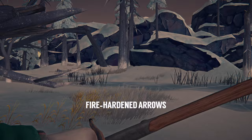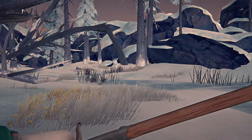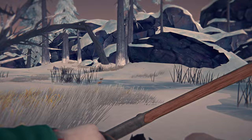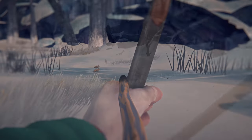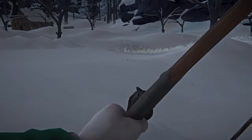Fire-hardened arrows are a new item you can craft at any fire, assuming you have the required resources, and they are an easy-to-craft alternative to our regular arrows. Bear in mind that while they're effective for small game like rabbits, they won't damage larger creatures, though they might help you scare off a wolf.